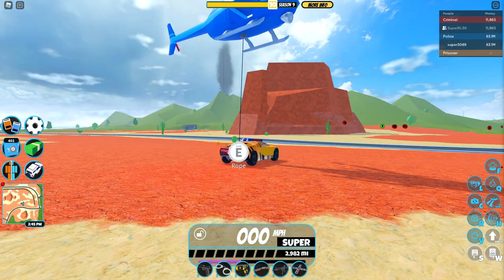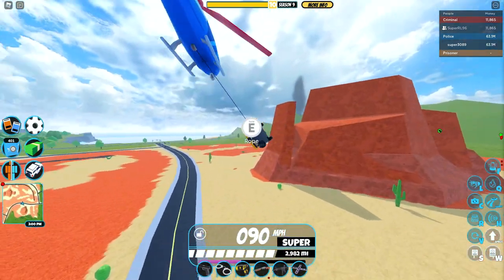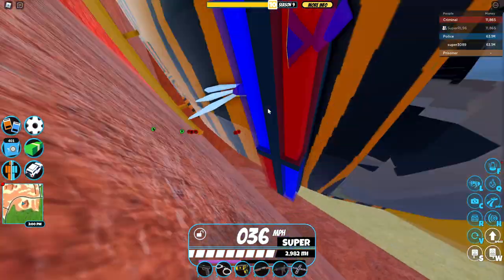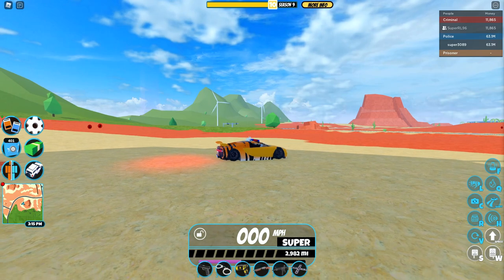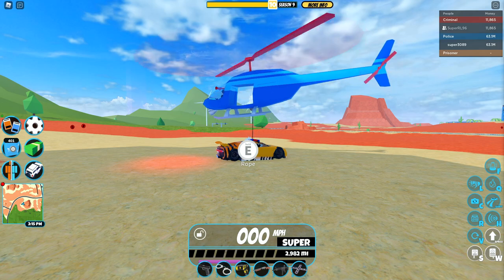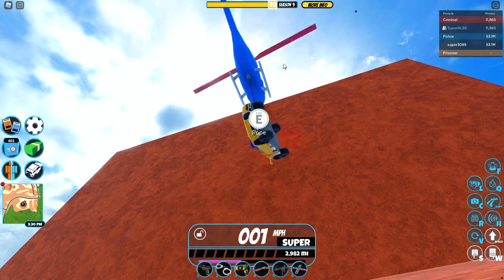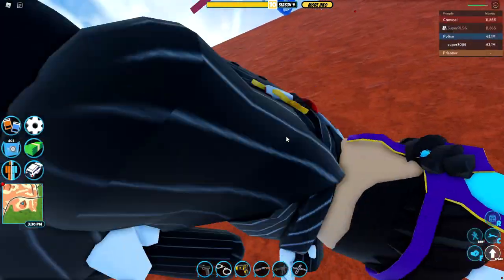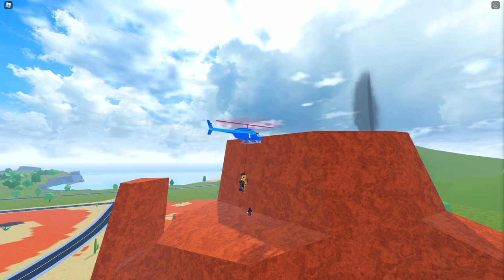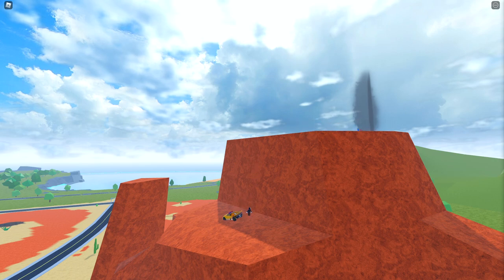A good method to get the vehicle off your rope is to come over to one of these mountains and bang the car against the wall. You can also just wiggle it around. I'll go into cinematic mode so you guys can see — my helicopter is right here, my car is on the rope, and I bring my helicopter like this and it will rip the rope.